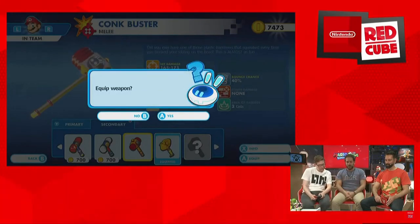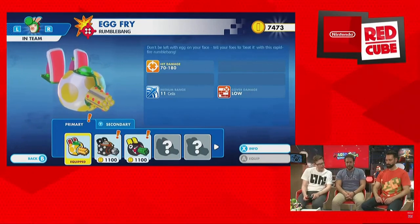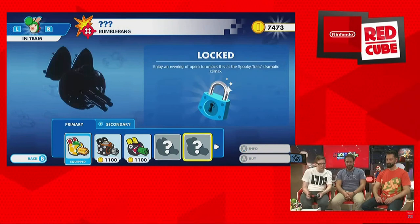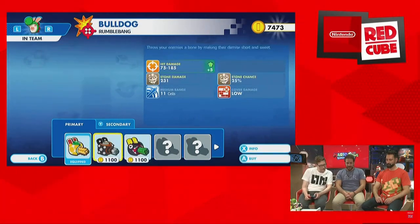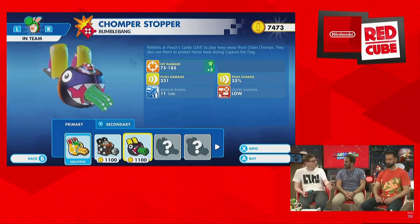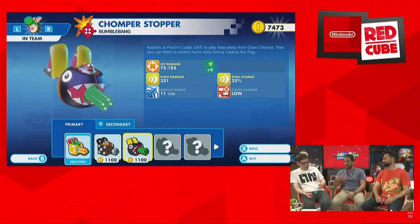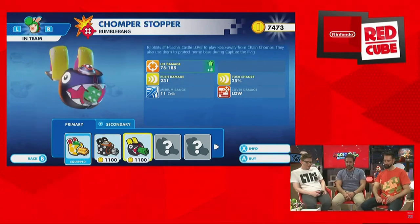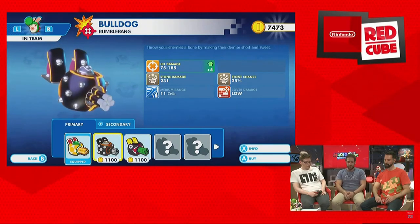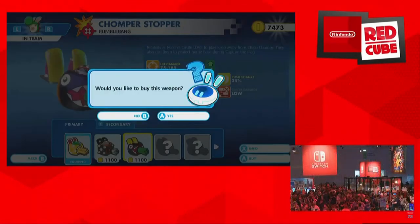You just want the enemies to leave you alone so you can move far. Then we have Rabbid Yoshi with the Rumble Bang - it's like a Gatling gun, it shoots tons of projectiles. We just unlocked Rabbid Yoshi at that stage, so that's why we don't have a lot of weapons. All these weapons need to be found in the world by completing battles or finding chests, and you collect coins to buy them. For the Rumble Bang, I like the push. The stone petrifies the enemies and they don't act for a turn. Let's go for push - something more dynamic.